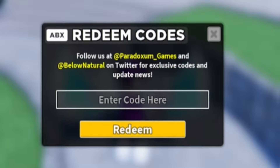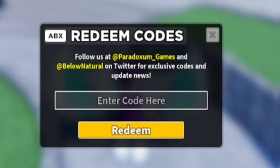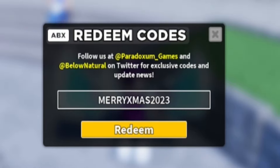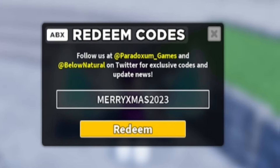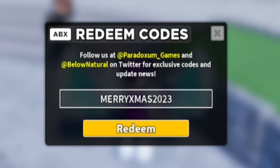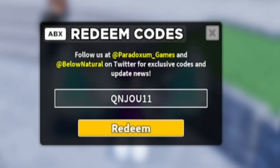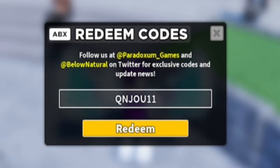The first code today is MERRXMAS2023 — that's M-E-R-R-Y-X-M-A-S-2-0-2-3. Make sure you redeem that one for some rewards. Moving on, the next code is QNJOU11 — Q-N-J-O-U-1-1. Enter that one in for even more rewards.